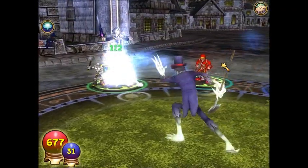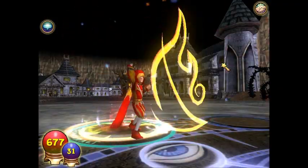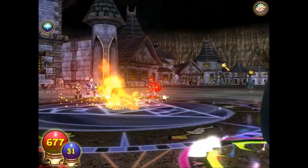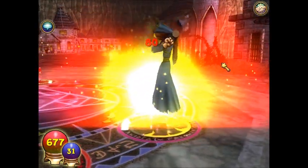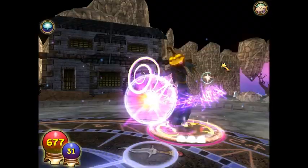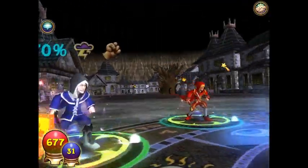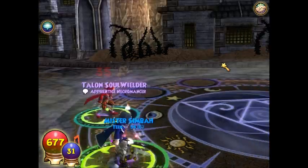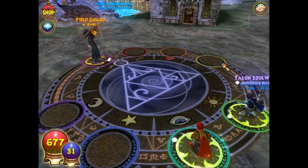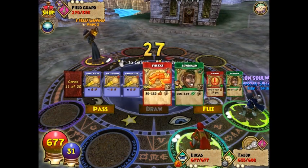I'm going to revive health that I did not lose. That's how you roll. I'm going to do 80 damage to a field guardian. You got shielded, son - if you have a father. Is that the first example we've seen of a spell transmutation?